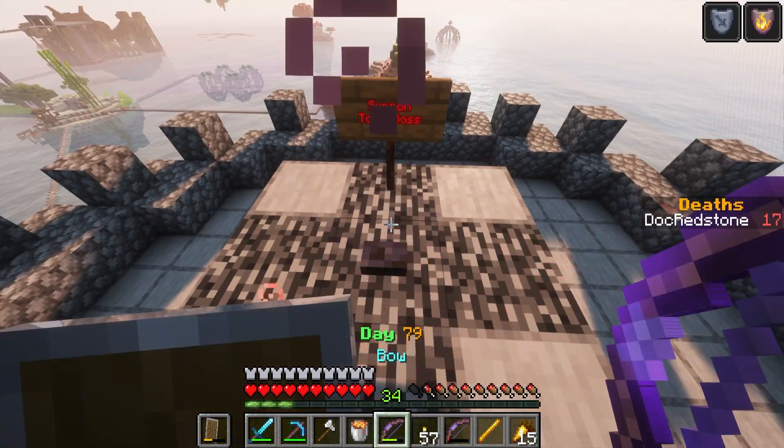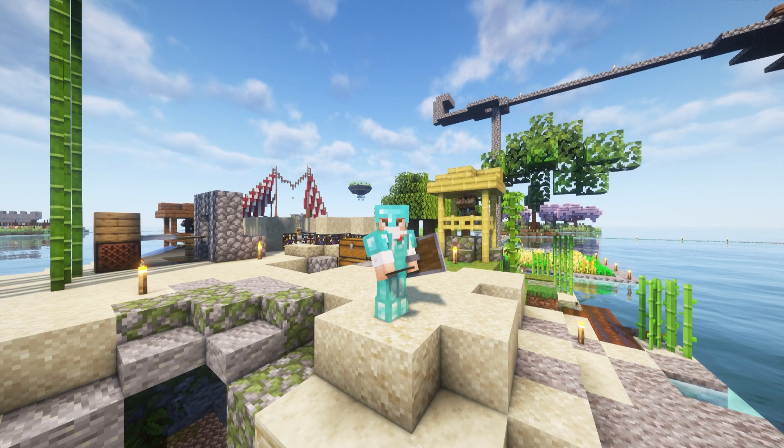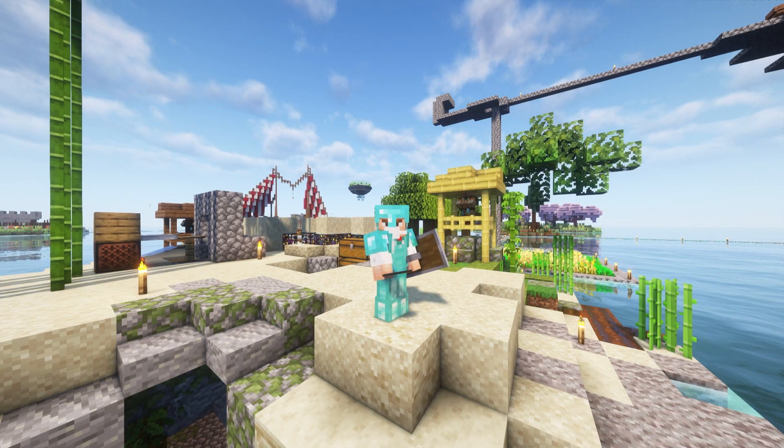He dropped his bow - boss bow! Unbreaking two, power five, punch one, infinity - boss bow! That thing is freaking amazing, definitely blows this one out of the water. Let's get some rest. Pushing on almost day 80 and looks like we are the new boss of the tower - that is definitely awesome. What happens if I push the button again? You think it spawns them again? I don't know if I want to do that again.